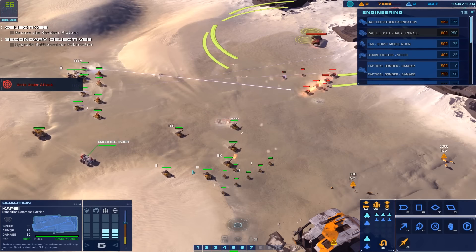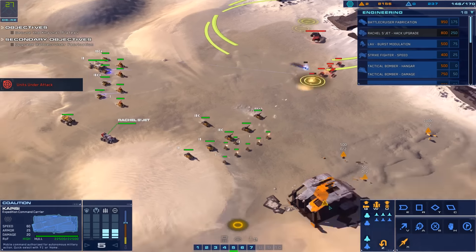Ready. Enemy production cruiser has appeared in the AO. Armor vehicle taking effective fire. Fire coordinates dialed in. Green line confirmed.